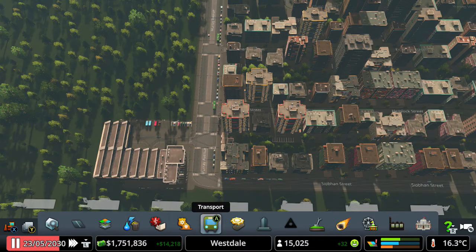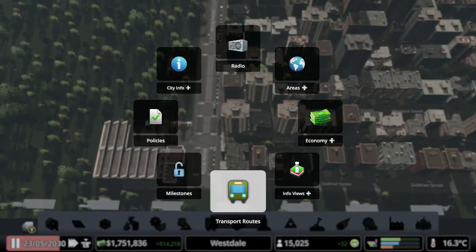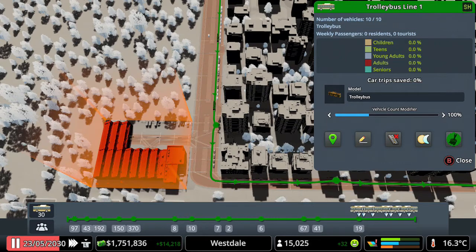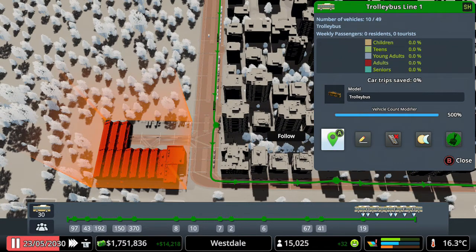I've just noticed there's a lot of people at this stop, so we're going to open up the transport routes and we're going to whack up the amount of vehicles we have. Because I've put on that policy, so we're going to have 49 vehicles now.